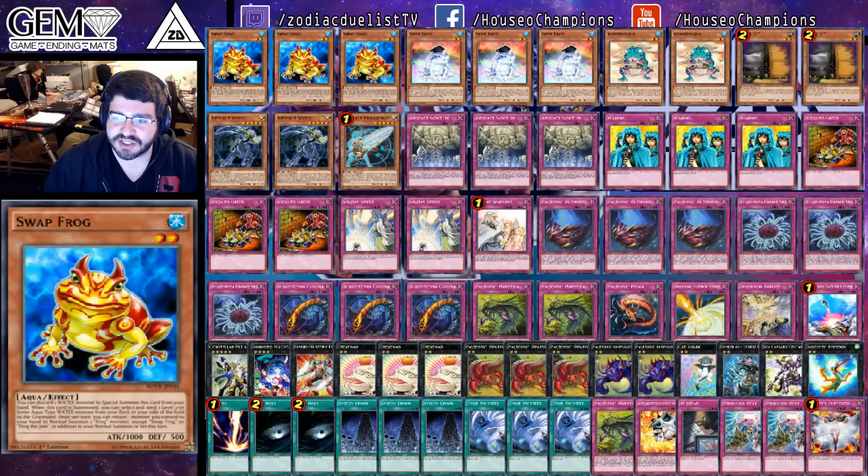I would like to say that this build is obviously not optimal whatsoever — no Desires, only one Barrier, no ASF in the side deck. He decided to go to the regional for fun last minute and had a pretty budget variant of Paleozoic. Hasn't played the game super seriously in a long time, just wanted to have some fun. So I'll get into his rounds here in a bit.